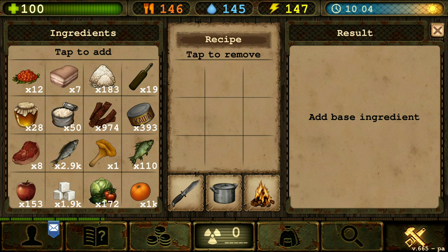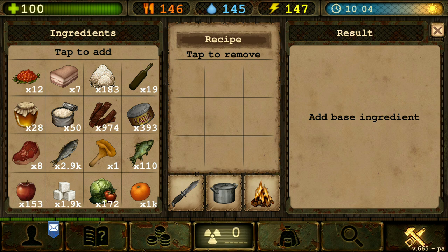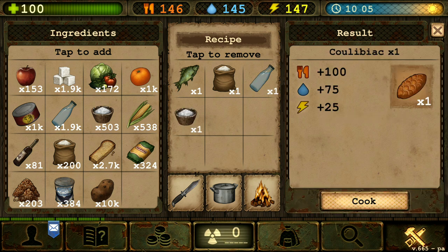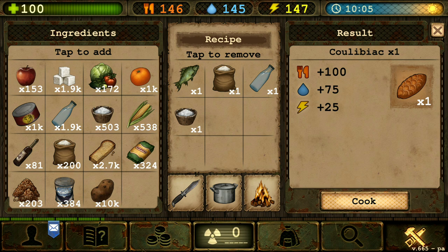Next we are going to make the fish soup area. We're gonna do the kulebiak. So that's gonna require one fish, one flour, one water, and one salt. There we go. The kulebiak. Let's cook that.